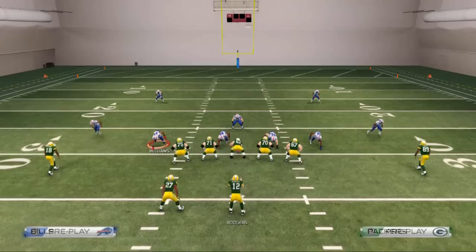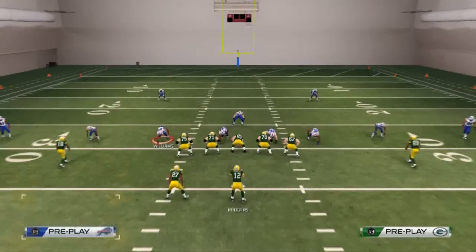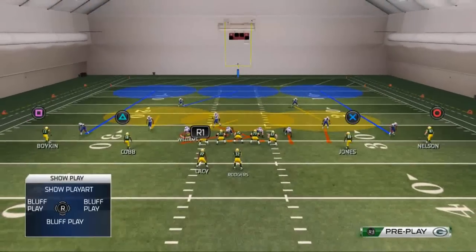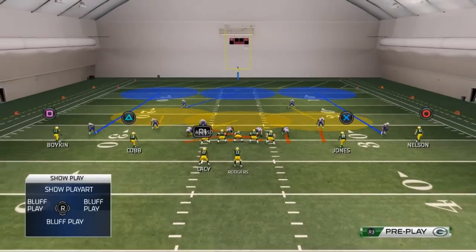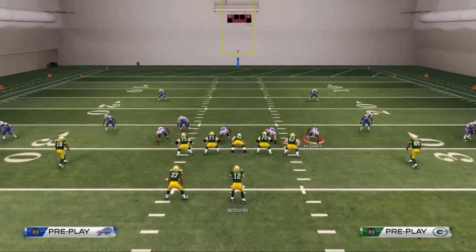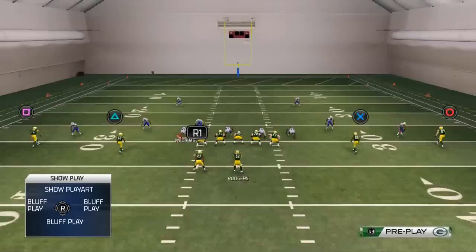We're going to show you how the splits work. What we want to do is base align our defense and shift our linebackers to the left — that's just personal preference. Then we're going to take our line and crash them to the left.